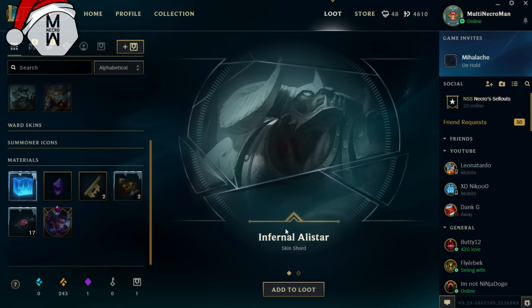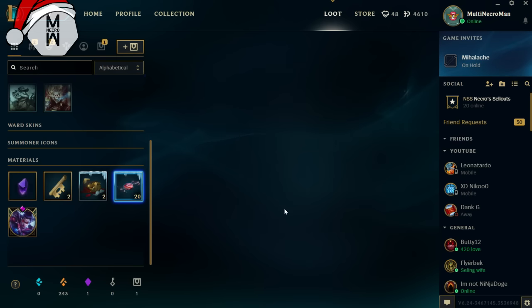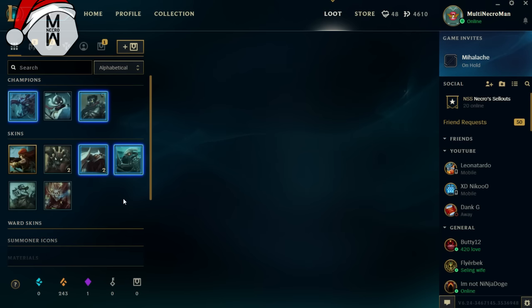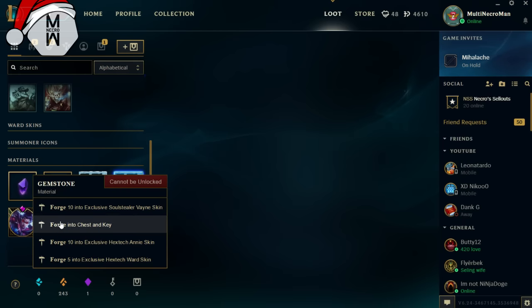Are you fucking kidding me?! This is by far the worst opening I've ever had — the worst opening I've ever had, I swear to god. Let's move on to the crafting now. I want to forge this into a chest and key so we get an extra key and extra chest to open things.